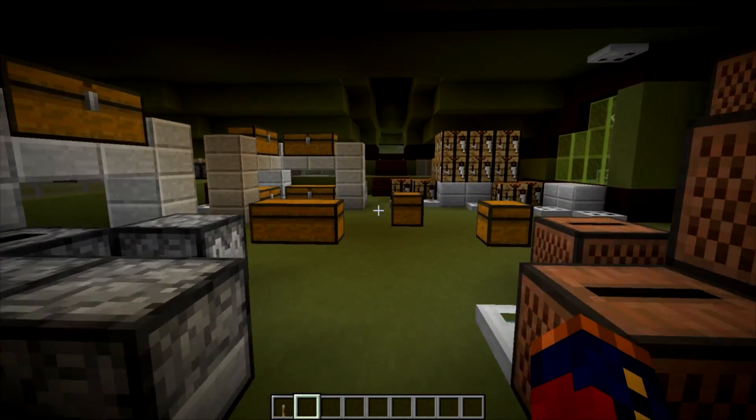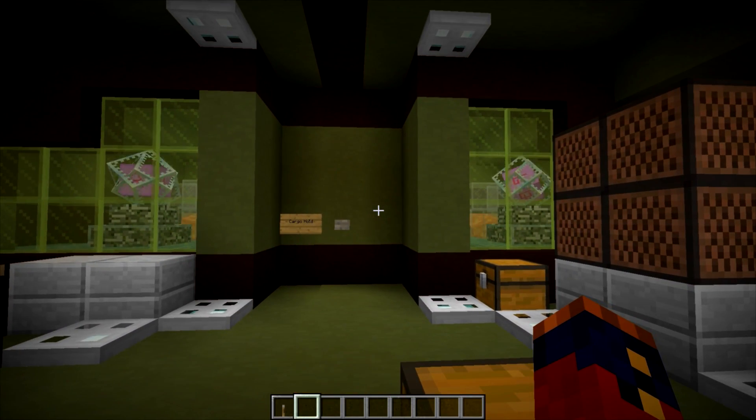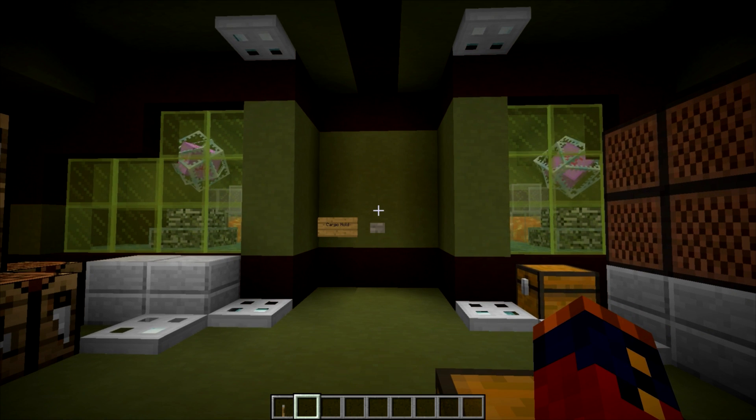So now we'll head up over to the bridge. Back here is the main reactor core. There is no engineering department — it's a dual reactor core, a primary and a secondary, one for use and one for backup in case something happens. It's all computer controlled. It's a very state-of-the-art smuggling ship, and it allows the ship to be run with a minimum amount of crew — one or two people.